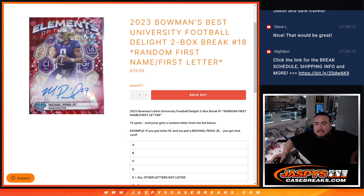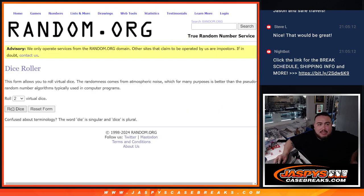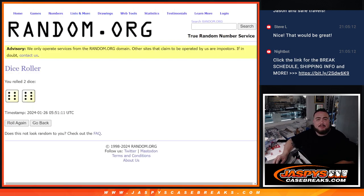What's up everybody, Jason here for JazPysCaseBrace.com. 2023 Bellman's Best University Football — just sold out, two box break random. First name, first letter, number 18 guys. As an example, there they are — letter M goes to Michael Panix Jr., etc. You get that card. There's the letters with the combos, dice roll it, full 12.